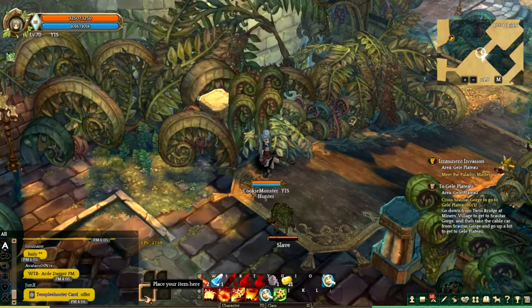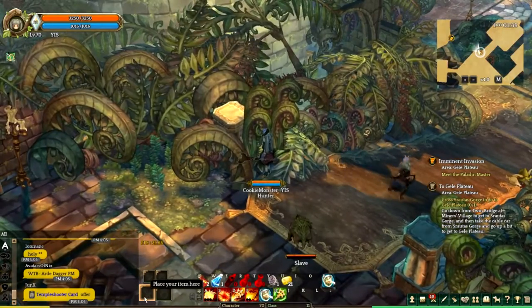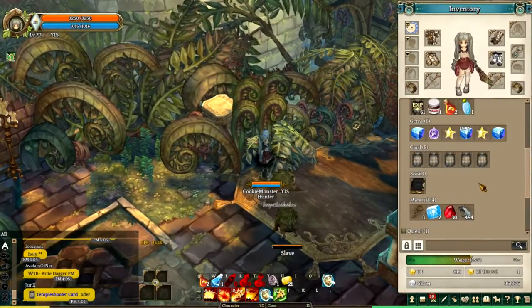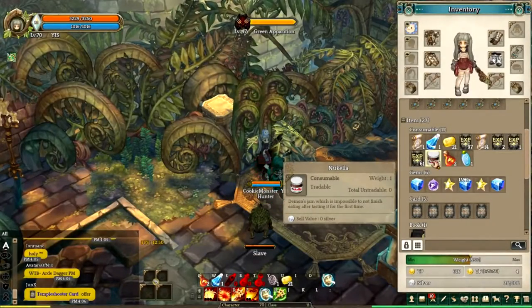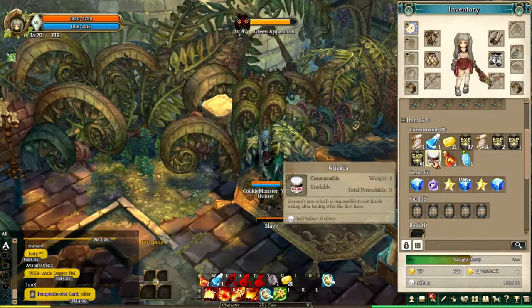Hello guys and welcome to another episode of Spicy Place to Be. This episode is about me farming an item called Dukela — it's for the collection for Nova Assembly Hall, and the starting map is Orsha. It has a drop rate of 0.01%. I've been farming this item for the past two days and I just got it, and I'm pretty happy about that.